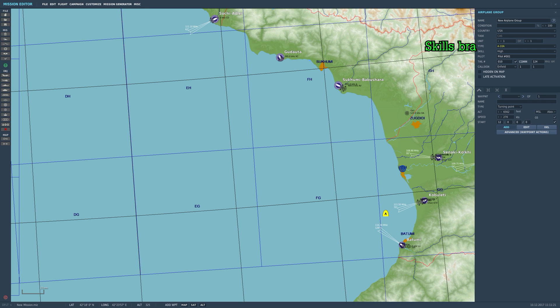Go up to the aircraft type menu here and you can see all the aircraft available for the modules you currently have installed. We're looking for the KC-135, which has been recently added into DCS.